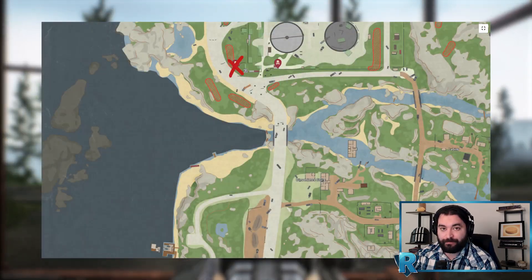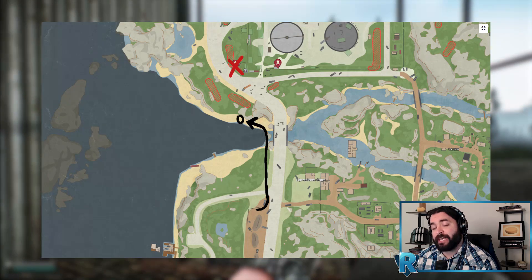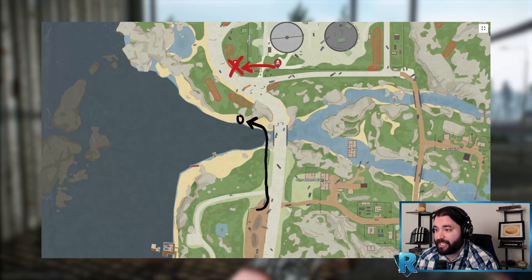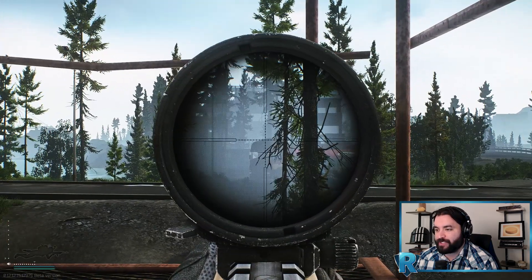From here there are two outcomes. First outcome: you headshot him — terrific. You can then take the underground bridge and go to the rocks over to the left. We're going to take out the rest of the rogues. Sometimes if you headshot him, the other gunner will swing over, and once you cross that underground bridge you'll actually have a pretty easy headshot and get two rogues up there, which is ideal because that's the safest spot to loot.